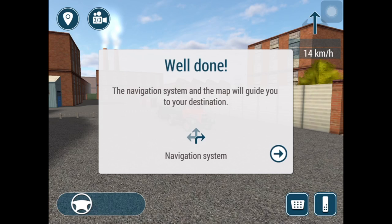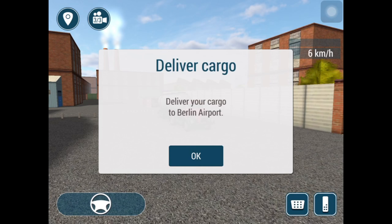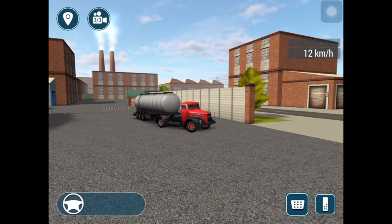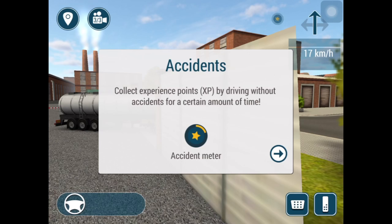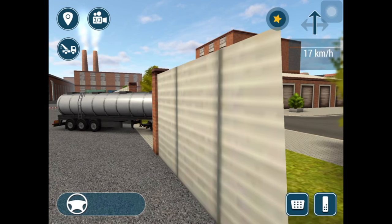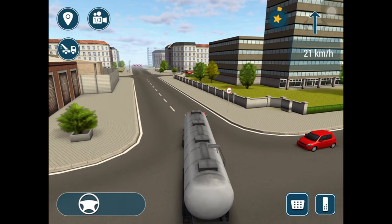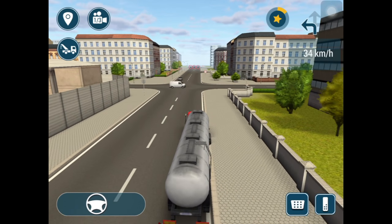On the navigation system, the map will guide you to your destination. I will just deliver cargo — deliver your cargo to Berlin Airport. Of course I will do so. Accidents — collect experience points by driving without accidents for a certain amount of time. There's an accident meter up there. The tow truck helps you get back on the street after bad accidents — I hope we won't get any.